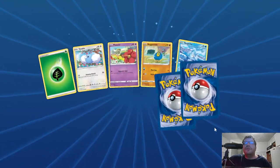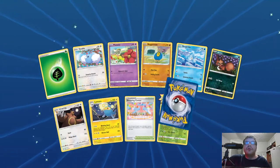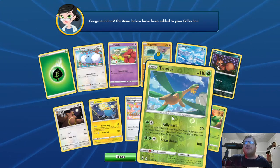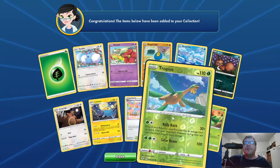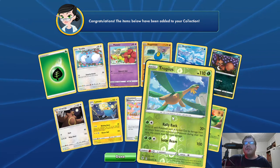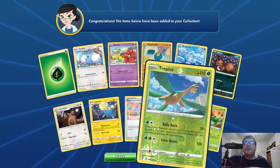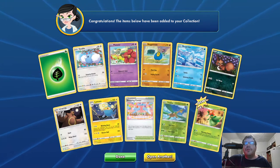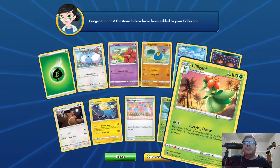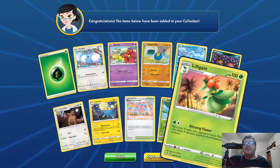Pack five: two new cards. Reverse Hollow Basic Tropius, HP 110, Grass. Rally Back — 30 plus; if any Pokemon were knocked out by damage from your opponent's Pokemon during their last turn, this attack does 90 more damage for a grand total of 120. Solar Beam — 100. Stage 2 Lilligant, HP 100, Grass. Dizzying Flower — 70; flip a coin, if heads your opponent's active Pokemon is now asleep, if tails your opponent's active Pokemon is now confused.